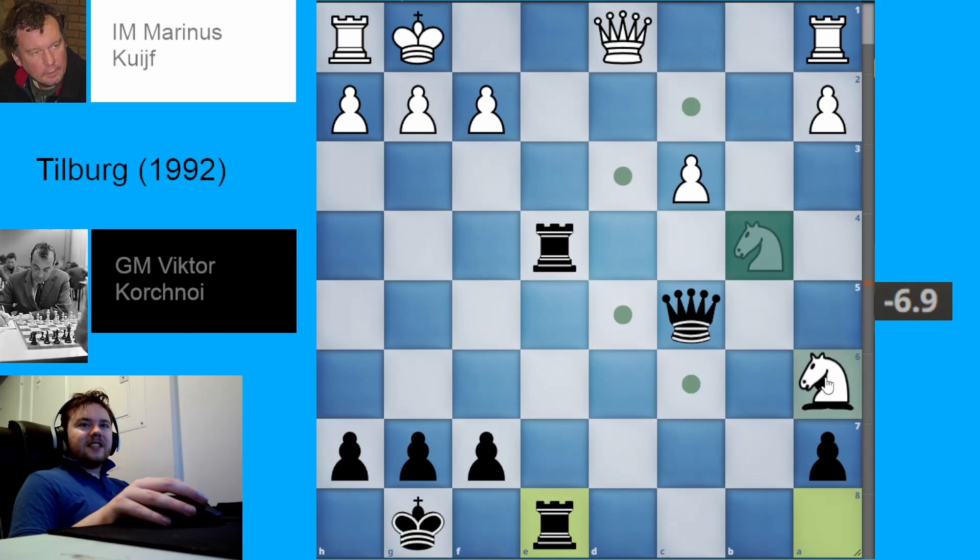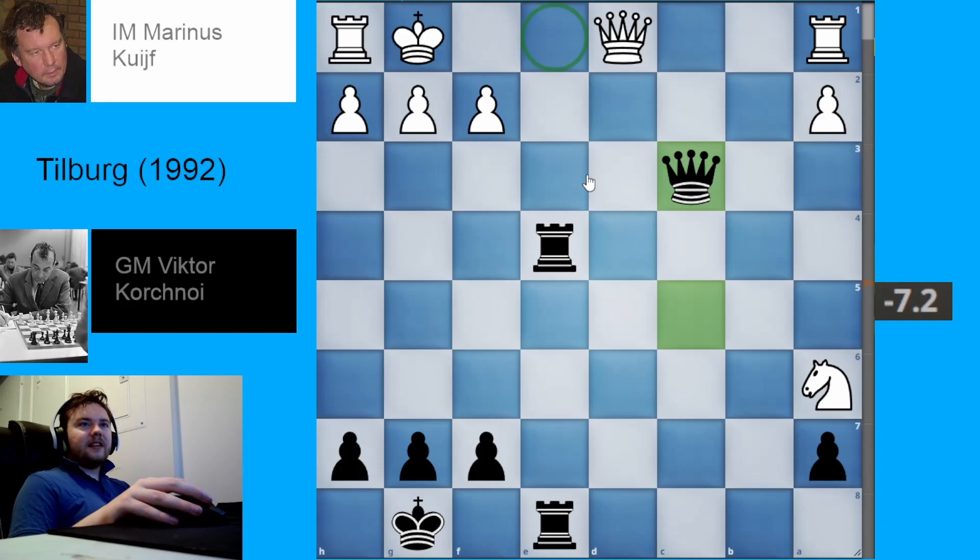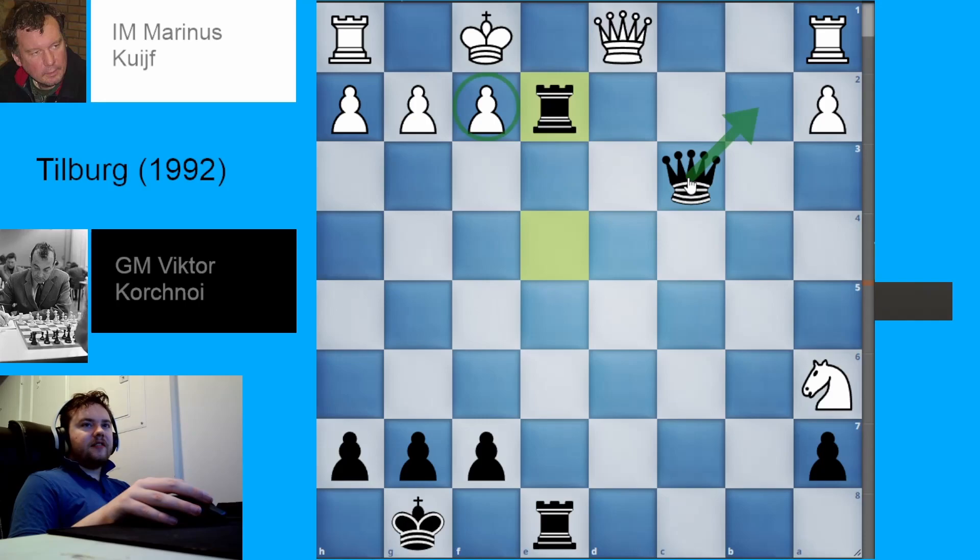White takes the bishop, black takes back, threatening rook e1, which would not just win material but would also be checkmate. White has only one move that gets out of both threats: king to f1. Black plays queen c4 check, white goes back — the only move — and black takes the knight. This move is okay but not the best according to the engine. A much better approach is rook e2, with the idea of putting the queen on b2 and going for checkmate. White is up a knight but it's all the way over here where it can't do anything.